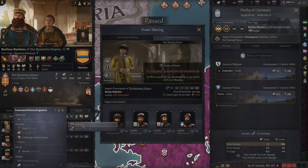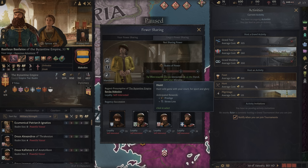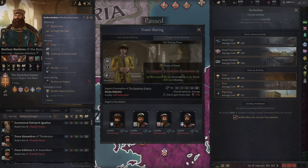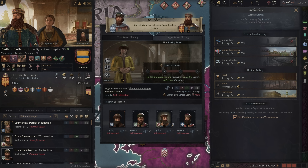Seek out hooks and secrets and opportunities to blackmail. Get as many of them to like you as possible, hosting feasts and hunts to get to know them better. Then, when you've got enough of them eating out of your hand, try and set your liege up for an accident. The goal here is to put their child on the throne.